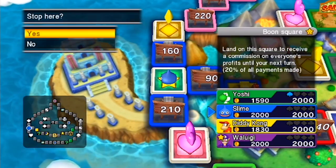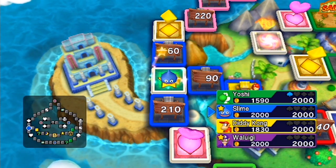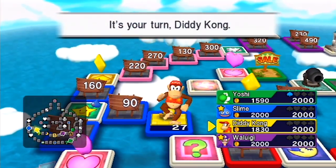Commission for the sprite — which again is not useful right now. What that means is any transactions that happen, you gain 20% of the transaction. But no one's making any transactions because no one has properties to land on really at this stage.